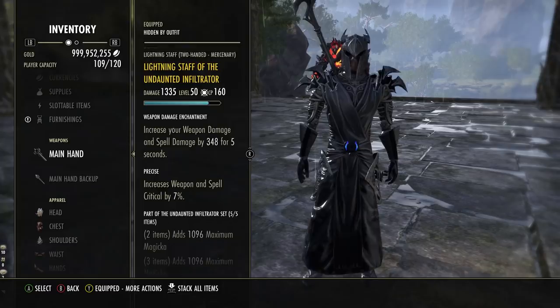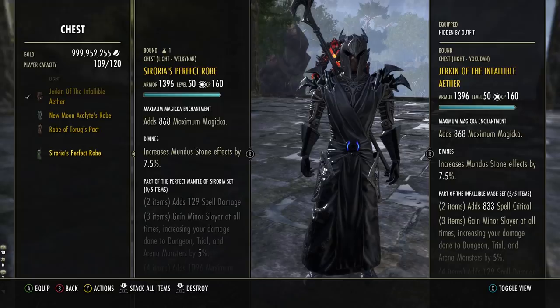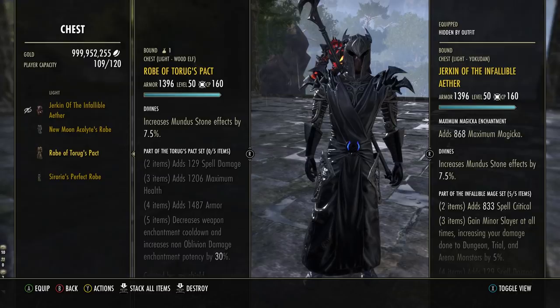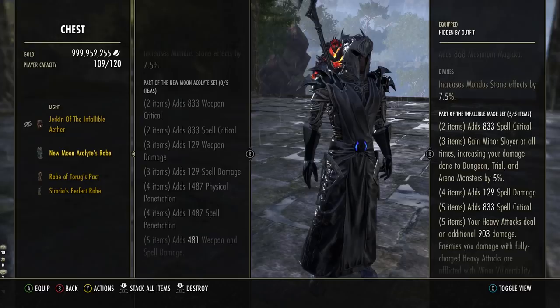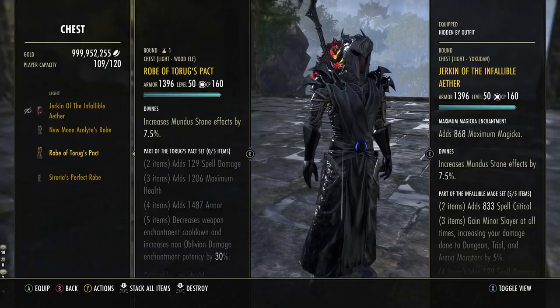To recap the gear: Precise with Spell Damage on the front staff, Infused with Shock on the back, Divines on everything else, Infallible Aether and Undaunted Infiltrator with either Zahn or Groftar. Alternatives: Turok's Pact for a crafted option if you don't have trial gear, or New Moon Acolyte — very strong in place of Aether, but make sure to take all penetration bonuses out of your Champion Points because you will overcap. Without Aether's 903 Heavy Attack Bonus, your actual Heavy Attacks and Splash Damage will go down, but you'll have damage bonuses contributing towards your skills — not quite breaking even, but not far off.